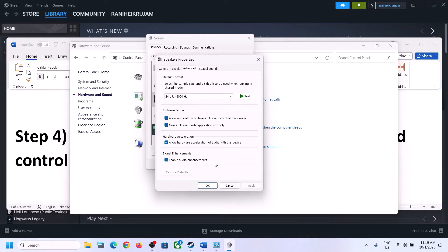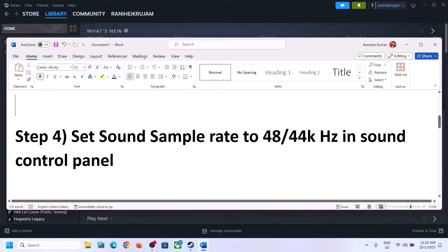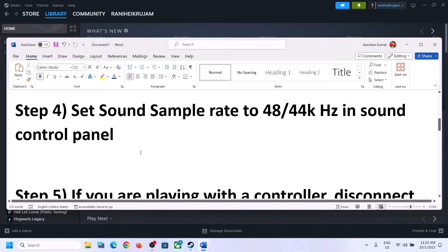You can also uncheck Allow Hardware Acceleration of Audio with this device — if this is checked, try unchecking it. You can also enable or disable audio enhancement and check which one works for you. Make sure that you select 48,000 Hz or 44,100 Hz in Sound Control Panel for your speaker.